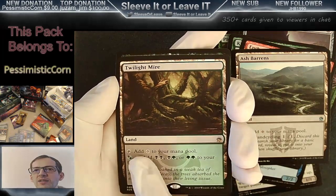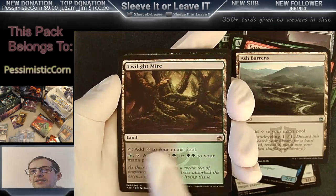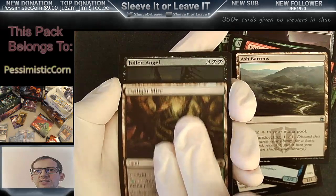Twilight Mire — pretty cool. It's a dual land, green-black. I like these Masters dual lands. That looks good. Definitely going on the sleeve. Let's see what those are going for now.